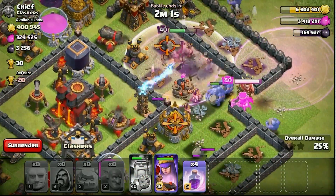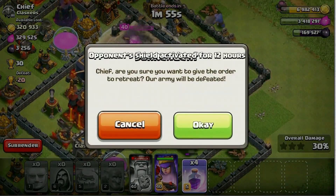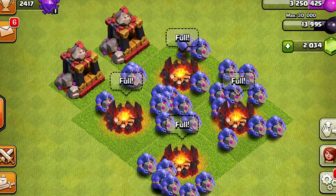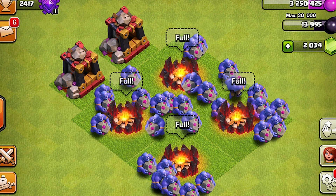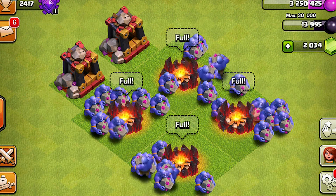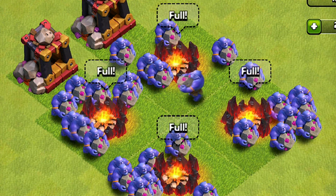I will be happy to show you guys more gameplay and exactly how deadly he is. Now if you notice, he did die off a mega bomb, which was pretty interesting, so he doesn't have that much health it seems. But if you guys remember, he has eight housing spaces, so he does cost a lot — it takes eight minutes to train him and he does splash damage.